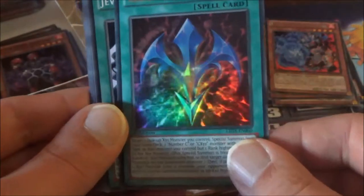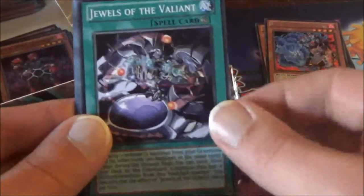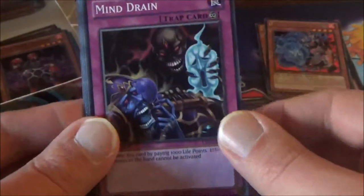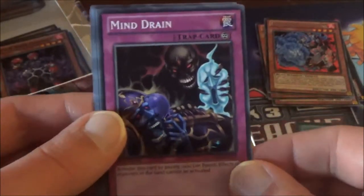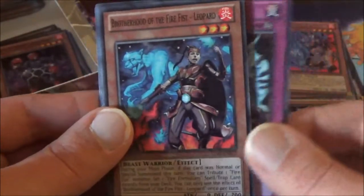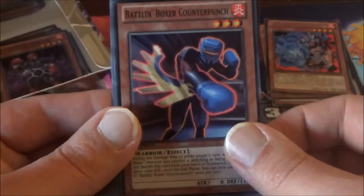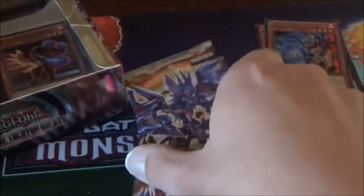I think the newer Rank Up Magics were set aside for Raid Raptors, but it's still a pretty useful card for any Xyz monster. We get Jewels of the Valiant, Mind Drain — paying 1,000 life points, effects from monsters in the hand cannot be activated — Leopard again, and Battle and Boxer Counter Punch. Next pack.